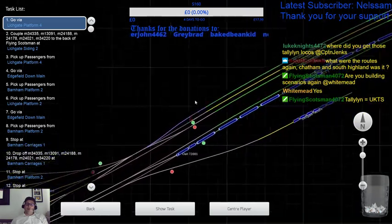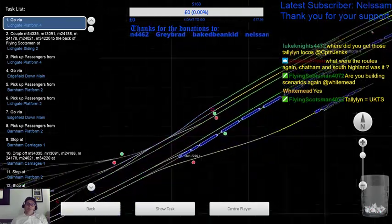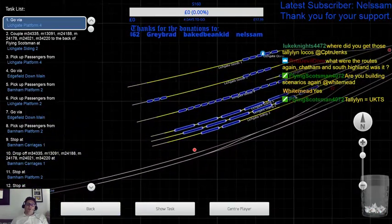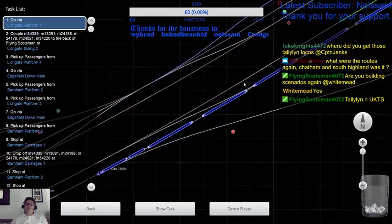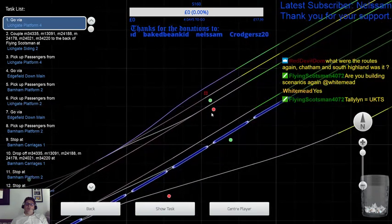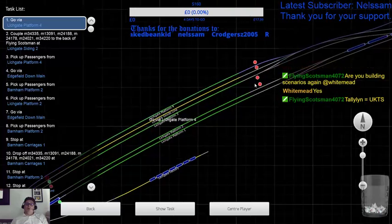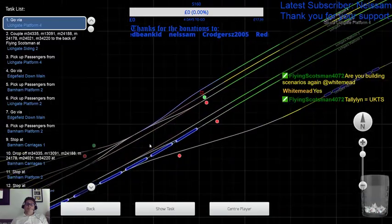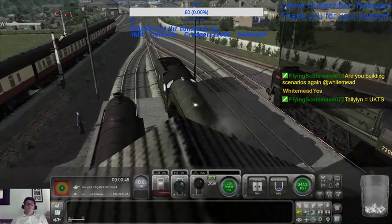Where am I? I'm there. So we're back through 4. Siding 2 hasn't been set yet. I don't know why. Because we don't have that. And I don't know why we don't have that.